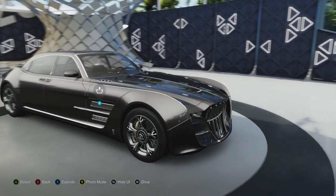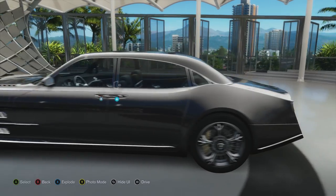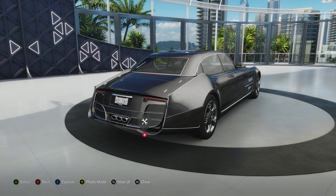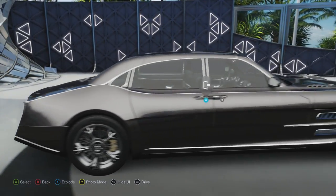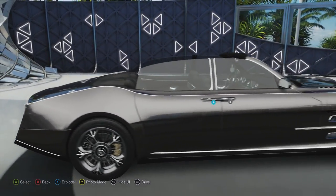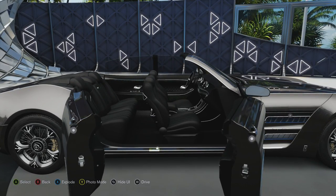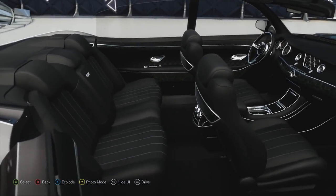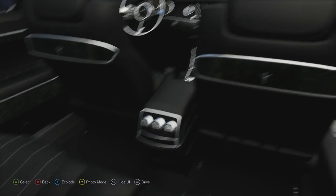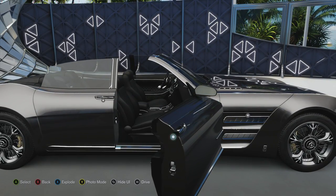The car looks absolutely brilliant and it's quite a sizable vehicle - 6.4 meters long and 2.2 meters wide, weighing 5,622 pounds. It's got plenty of power from that 7.2L supercharged V12 with 433 horsepower and 511 pound-feet of torque. You've also got the magnificent roof that folds back, which is why the two boots are at the front. There are normal doors at the front and suicide doors at the back, and it's really spacious inside with plenty of leg room and luxury, even for a fictional car.